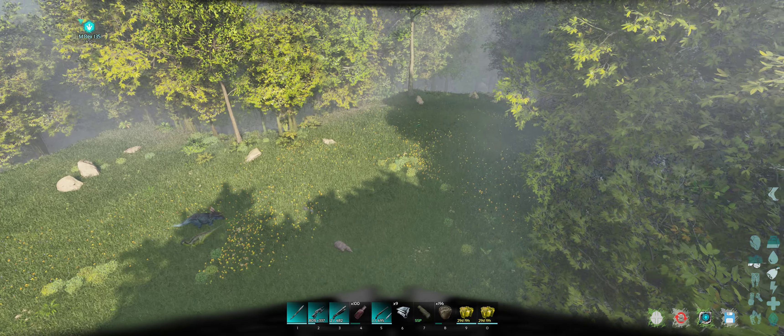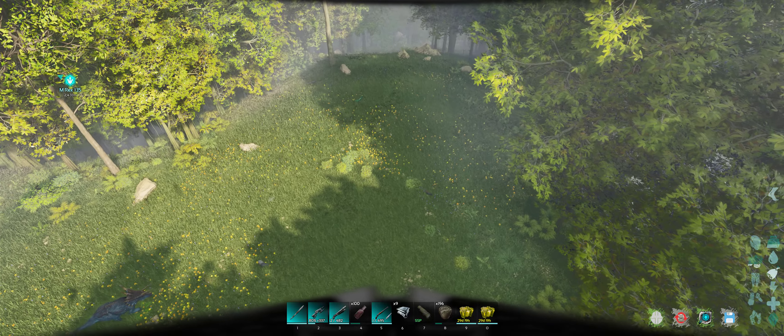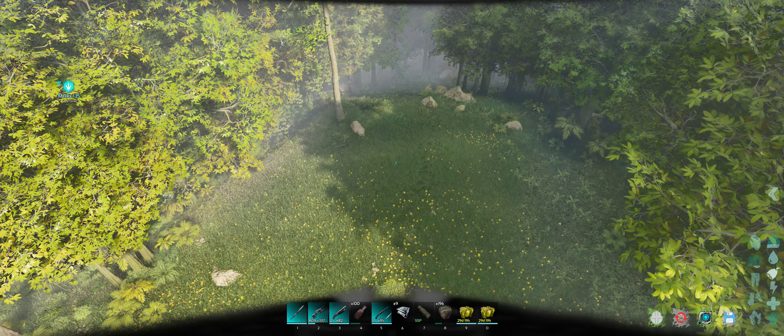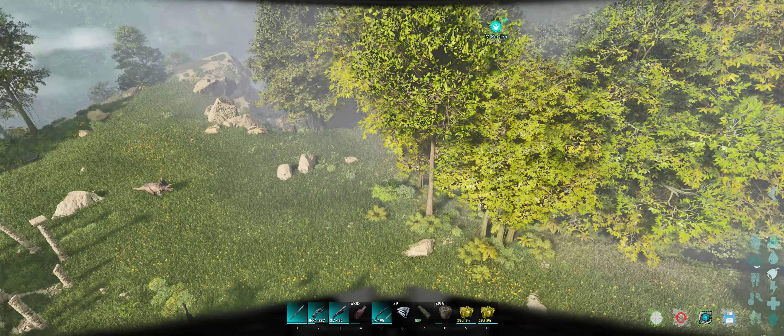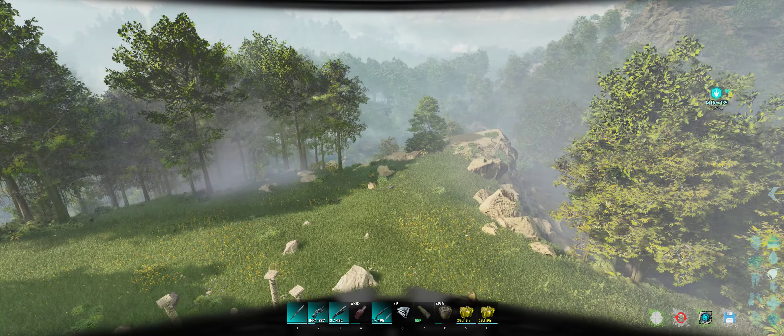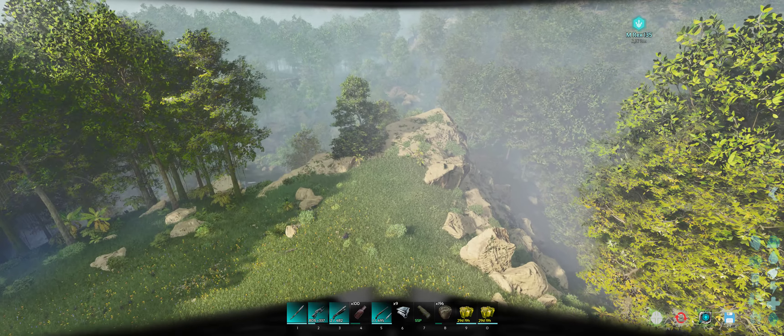So you could have a small base over in that section there. You could put dinosaur gates all around the edge of the tree line, all the way around the outside, and have a really large open area for dino breeding and stuff like that.